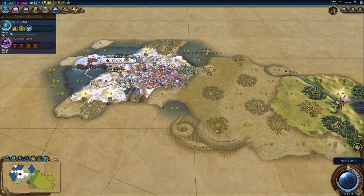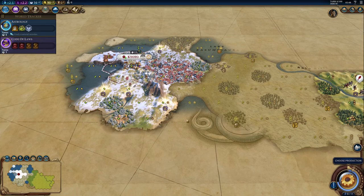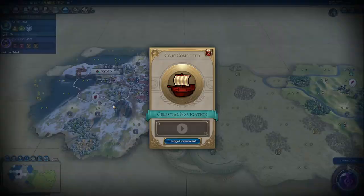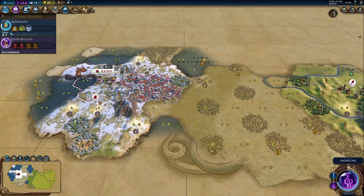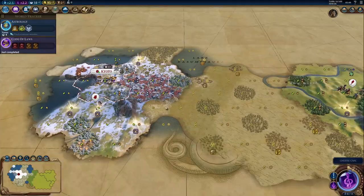40 gold — not bad, I can use that to buy some tiles, which I'll probably have to do anyway. Let's maybe go south. Oh, here's another goodie hut, nice. We can start a monument. Not much point starting a builder, because there's not a lot I'll be improving that early on. I think I will still pick up God King, because that might give us a pantheon one turn earlier.